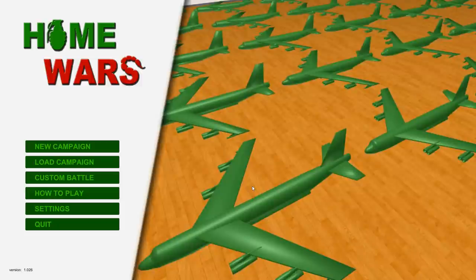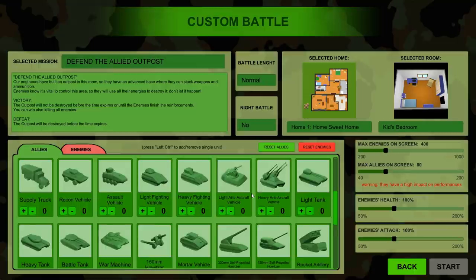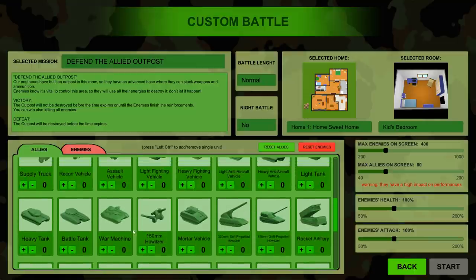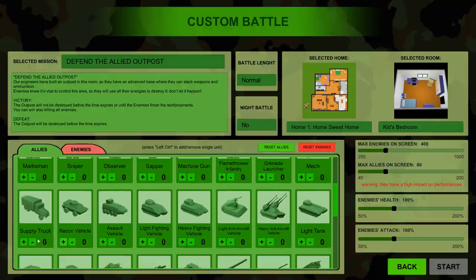Welcome back to Home Wars. Today we're gonna be trying out some of the other beast vehicles in this game. I asked what kind of vehicles you wanted to see and got a lot of requests for bomber planes and also super tanks. So we're gonna be hopping into a custom battle. I want to try out the war machine — I'm gonna have one war machine and then a few supply trucks. We want these things, they look pretty sweet.